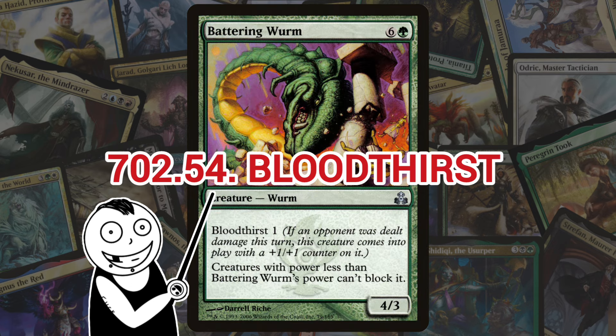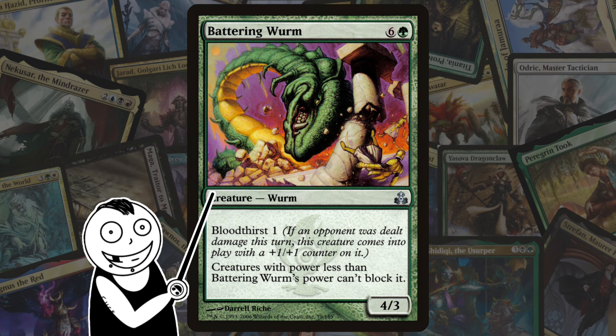Next we've got Bloodthirst. Introduced in Guild Pact, Bloodthirst works by putting a number of +1/+1 counters on a permanent — so far only creatures — as it enters the battlefield, if an opponent has been dealt damage that turn. Note that it's any type of damage, not just combat.